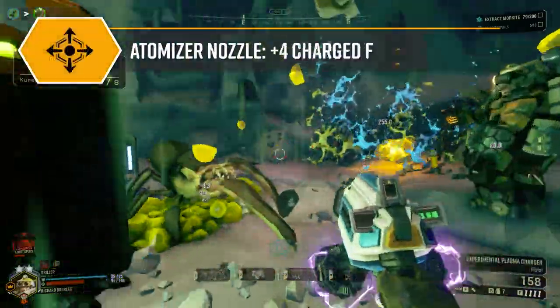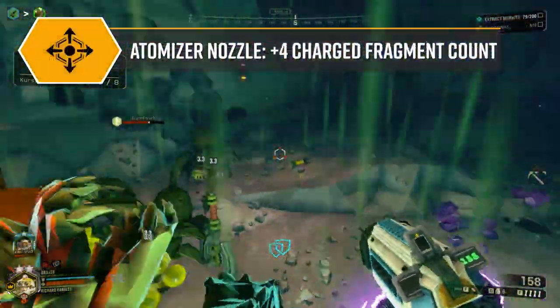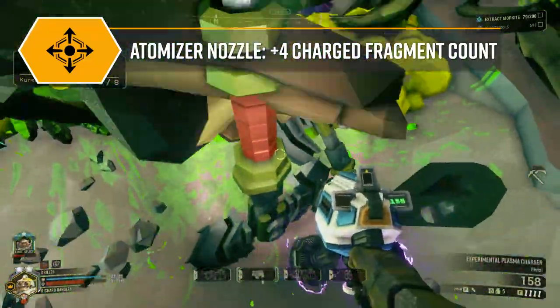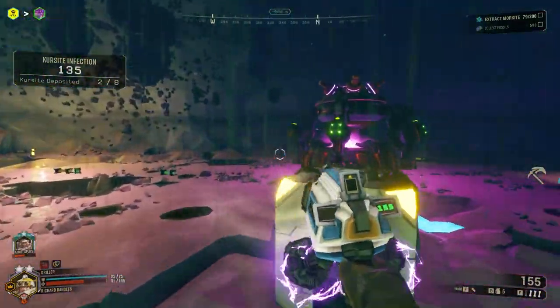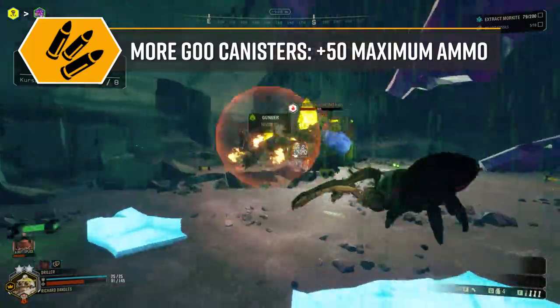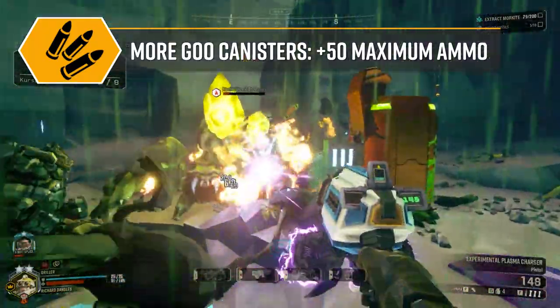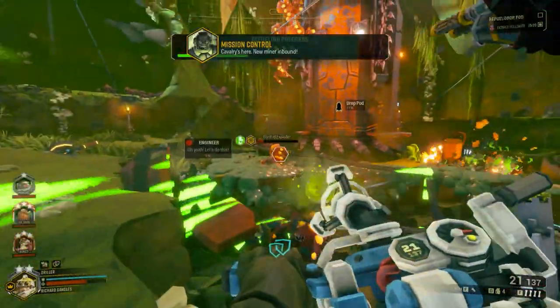Next, I recommend the atomizer nozzle, as it will create even more fragments when using a charged up shot. This will make your Goo Bomber lines much denser, dealing more damage and affecting more enemies. At tier 3, we will opt for more canisters, increasing our total ammo supply by 50%, making us less dependent on resupply pods. This allows for more liberal use of the Goo Pump and generally makes the weapon a lot more fun to use.